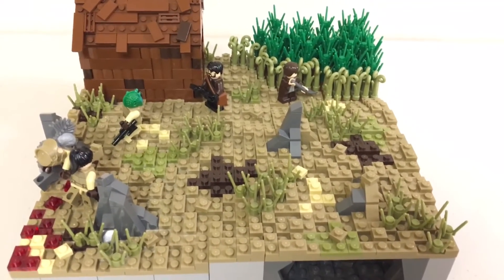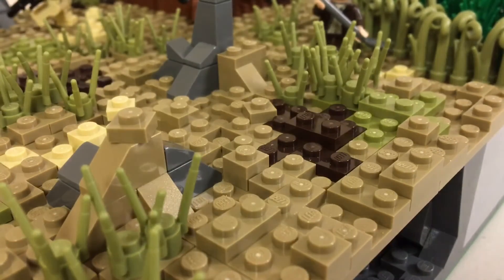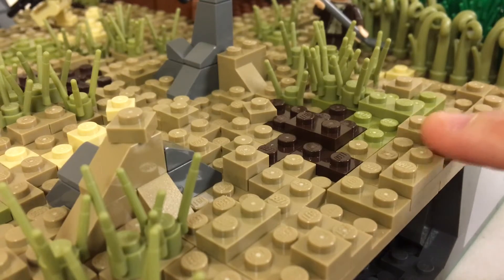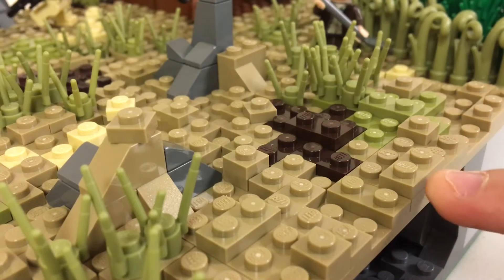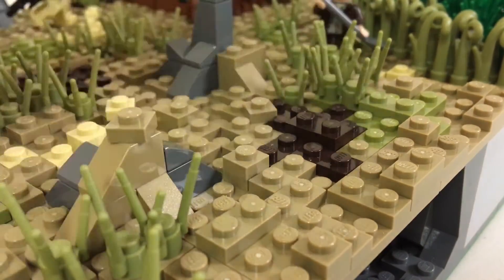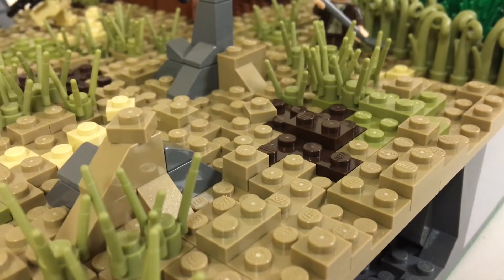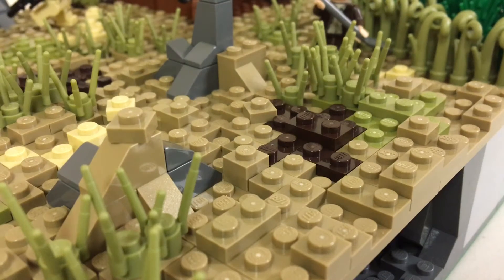Now for a closer look at the terrain. It has a base color of dark tan. When I do this type of terrain I like to add a lot of detail — I use a lot of one-by-twos in dark tan, and I add patches of dark brown, olive green, and a few patches of tan. I also add some one-by-one plates, sometimes placed flat, sometimes turned, which adds some nice detail. And once again you can see these patches of olive green stem grass, which I thought was quite a perfect addition to this terrain.